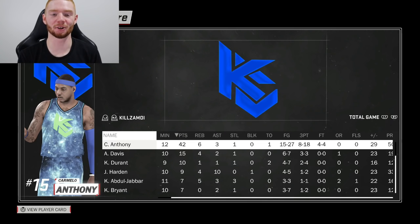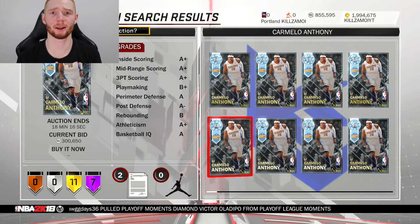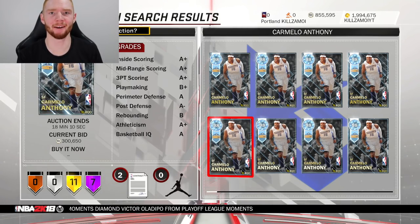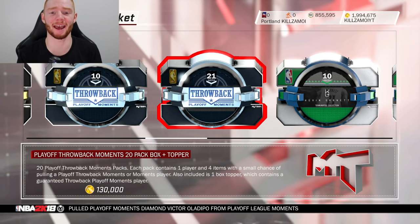Melo definitely had a good game — in 12 minutes he had 42 points, 6 rebounds, 3 assists, 1 steal, and only 1 turnover, shooting over 50%. The fourth quarter really wasn't the best — he only shot 33% — but the first half he went 7 of 11 which is definitely pretty good. I'm extremely impressed with this card and I'm 100% keeping it. I do think he is a little bit better than the diamond Kevin Durant. For around 300k I do recommend you guys pick up this card. Just remember he is part of these throwback playoff moment packs, which means his price will probably go down when they bring out new players. I can see him going for about 200k in two weeks or so — it's up to you guys if you want to be patient.